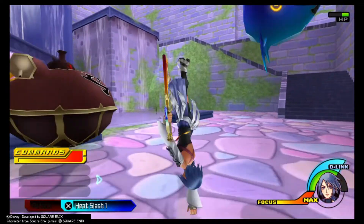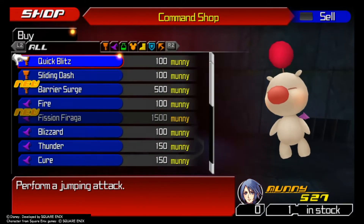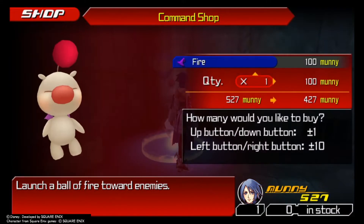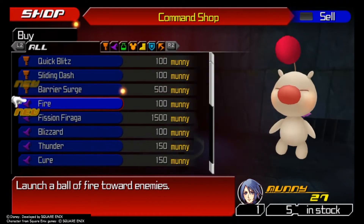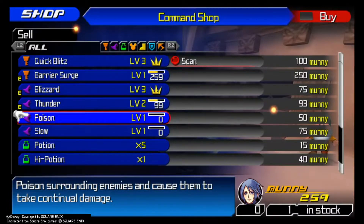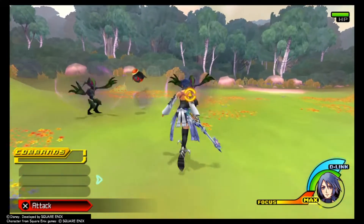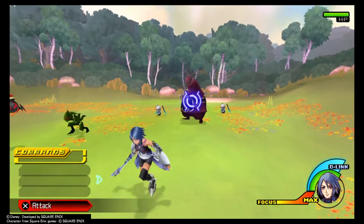But all hope is not lost. If we travel to Maleficent's world and look in the Moogle shop, fire commands will now be unlocked for us to buy. We need to buy a minimum of three fire commands so that we can make Firaaga. We need Firaaga — this is very necessary for the way that I am tackling this challenge. You can't buy fire commands in the Moogle shop from Cinderella's world or Snow White's world; you will need to get trapped in Maleficent's dungeon to buy fire commands. Luckily we can run straight there without having to attack anyone.